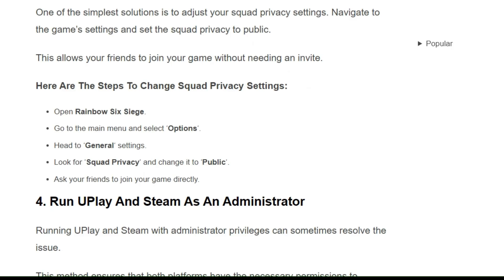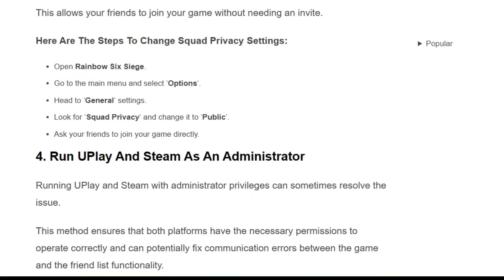Here are the steps to change squad privacy settings. First, open Rainbow Six Siege and go to the main menu. Select Options and navigate to general settings. Look for squad privacy and set it to public. Then ask your friend to join your game directly.